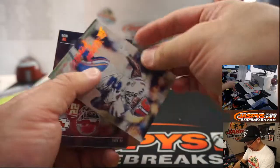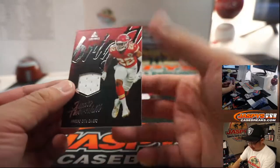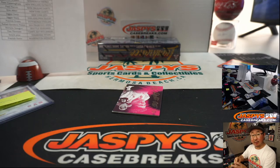Remember, all cards ship in this Luminance, ladies and gentlemen. If you see me miss something, don't worry — it'll get sorted out and shipped to you. There's Juan Thornhill for the Chiefs — it's another relic for E8.